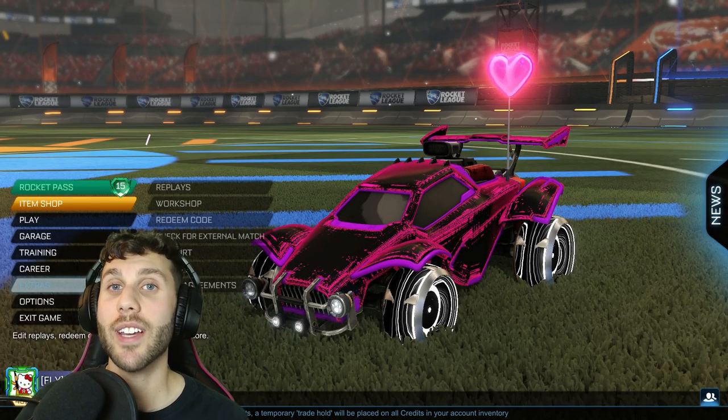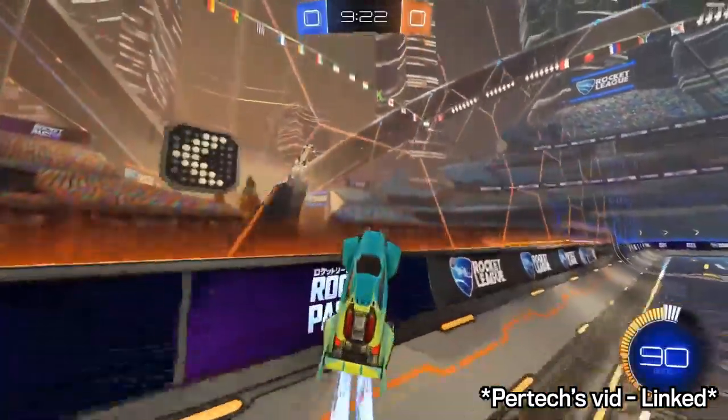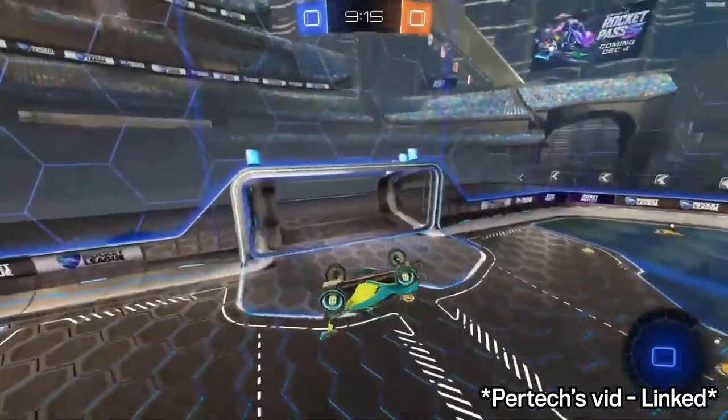Hey guys, so a guy named Pertek on my Discord posted a quick clip of him doing this new mechanic which I thought was super sick. Essentially you're jumping off the wall in a way that you roll your wheels so that all four wheels touch the wall as you take off, so it gives you a flip reset.